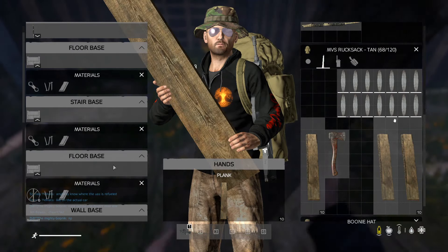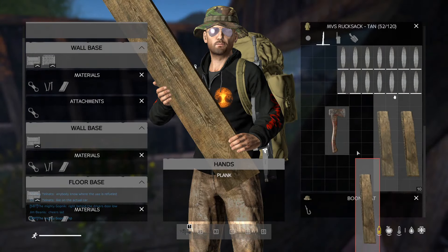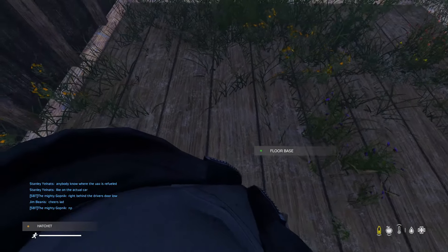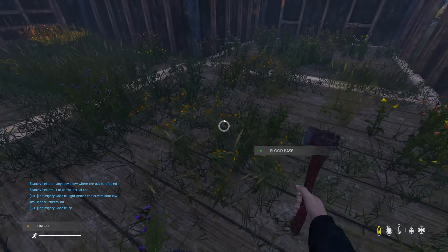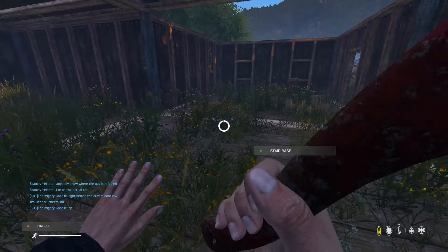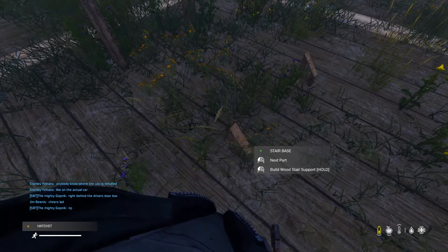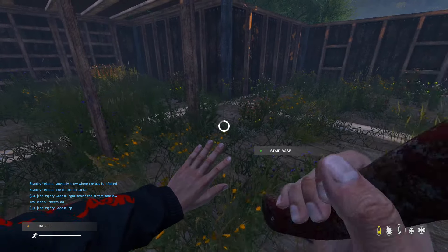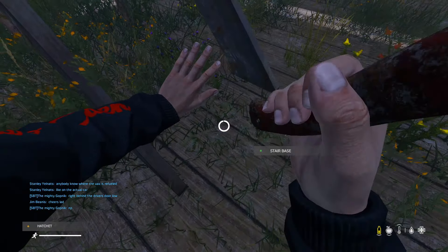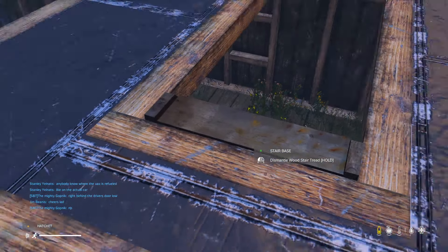It'll show which one's the staircase — this is the stair base here so you put your materials in: planks, nails, and lumber. Then craft. You have to move your mouse around to find the right option — be careful not to accidentally start dismantling. Select 'build wood staircase'. This is why I prefer using hammers because you can't accidentally start dismantling something. Build the first stage, then the stair support next, then build the wood stair tread. Very nice — there we have it and that gives you a stair straight up, snapping seamlessly onto the hatch.